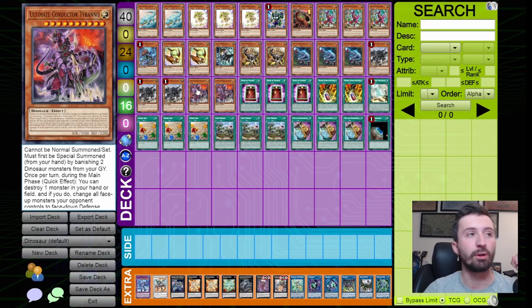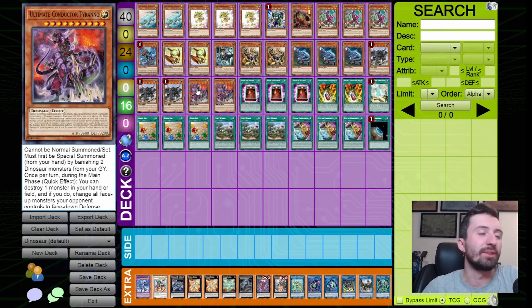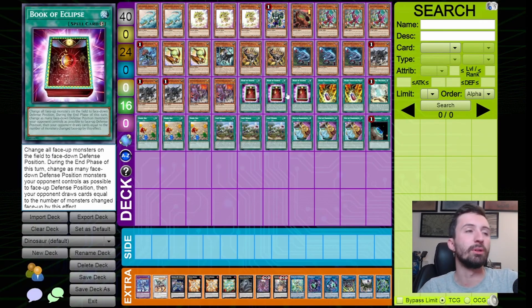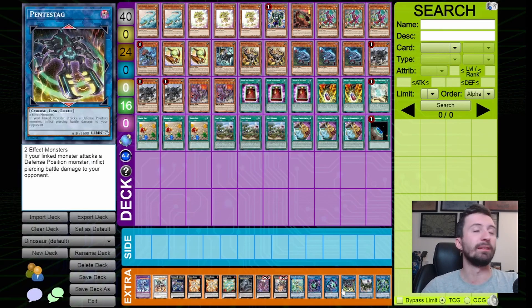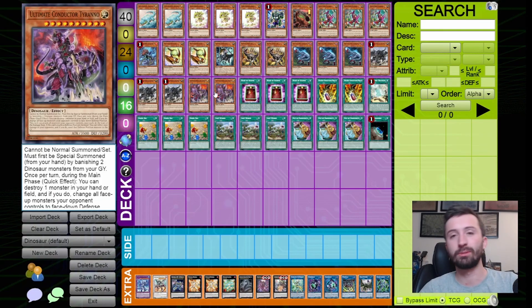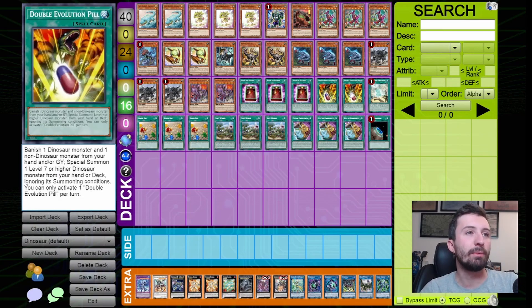Two copies of UTC — this is my favorite part of the deck. I think this card is crazy going into the next format and I'm excited to see how it performs. For the spells, three copies of Book of Eclipse, because Book of Eclipse plus UTC is a combo you can just beat a lot of people with, especially when you have Pentastag in the extra deck — that can just be an OTK for a lot of strategies.